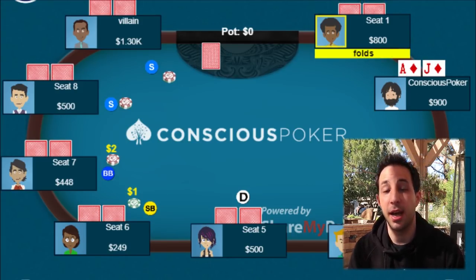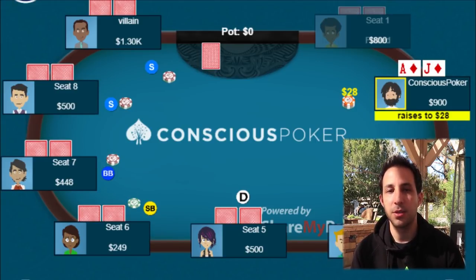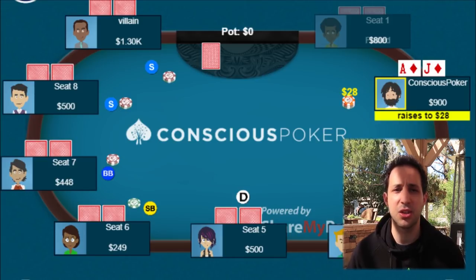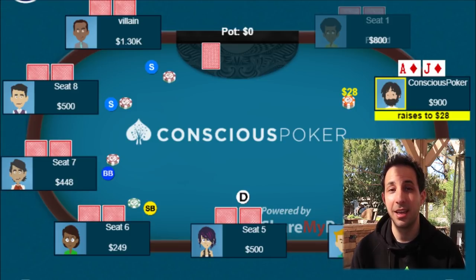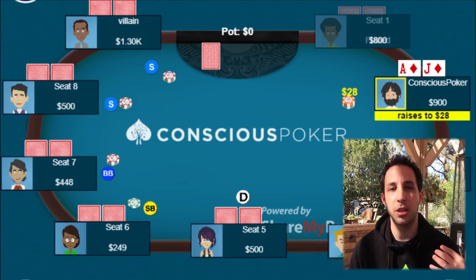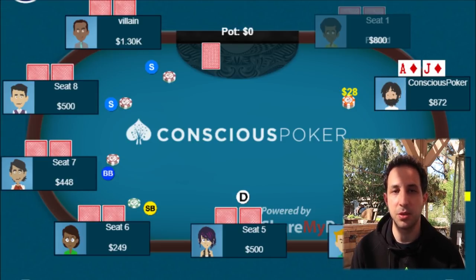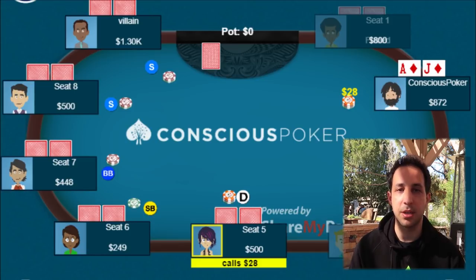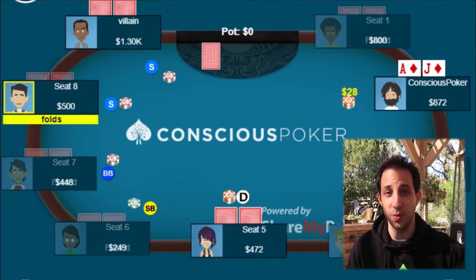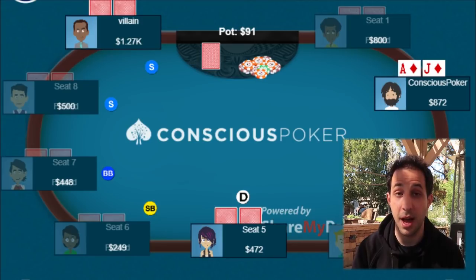Derek's in mid position and decides to open to 28. I like a bigger size open here because when there's more blinds, there's more dead money, so you're going to want to go 3x or even 4x if you're playing small stakes — people are going to be calling very loose preflop. Punishing loose opens makes a lot of sense. 28 is a good size open. The button calls and the big straddle calls as well, and we go three ways to the flop.